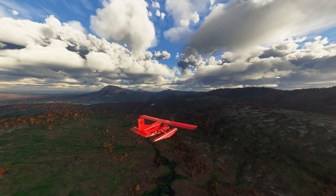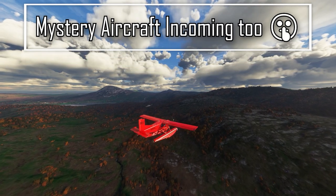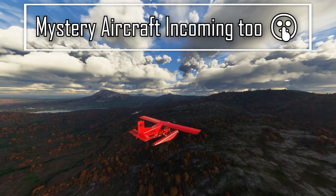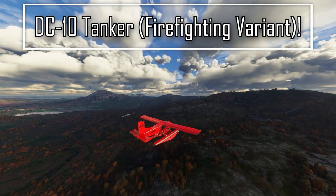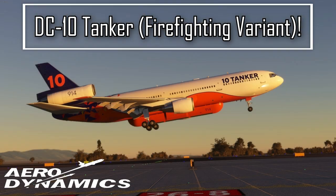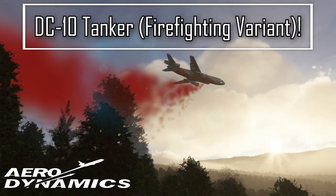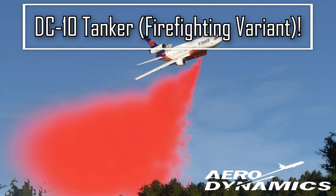Finally, the team has also revealed that a mystery fourth variant of the DC-10 will also be coming to Microsoft Flight Simulator — the 10 Tanker variant, aka the firefighting aircraft. The team says it's something they've always wanted to bring to the flight sim scene and are very glad to break the silence on this project, which has been under development for over two years now. This aircraft comes with the ability to drop fire retardant with a press of a button, and it'll also feature its own custom interior, true to the source aircraft flying to this day.